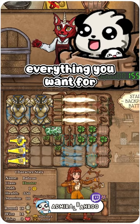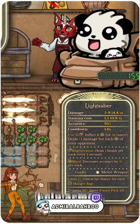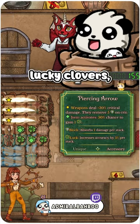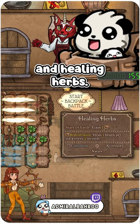This literally just shows everything you want for this build: heroic potions, pocket sand, holy armor, lightsabers, acorns, lucky clovers, the piercing arrow, a lucky pig, and healing herbs.